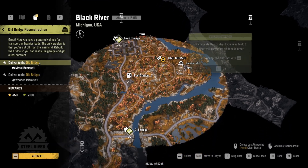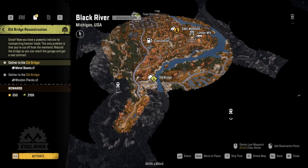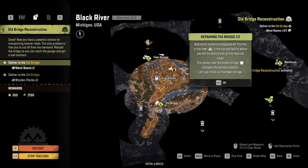After we get the first truck, go to the map, then go to contracts and unlock the old bridge. We need to build this bridge to reach the garage. Get the metal beam from up top, go to the bridge, then come back to the lumber mill to get the two plank woods and bring them up. Then build the bridge and activate it.